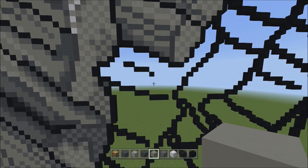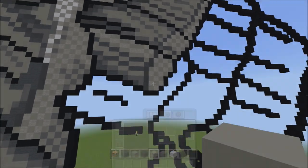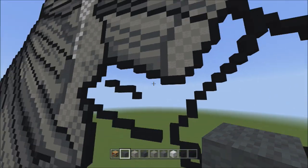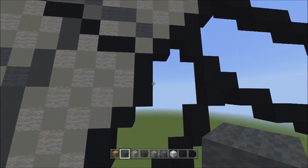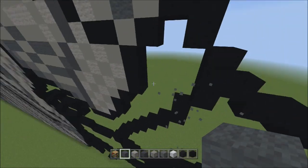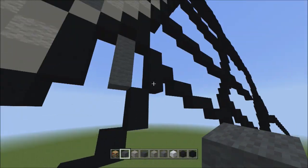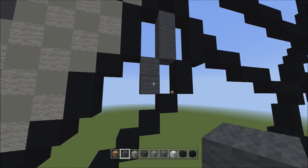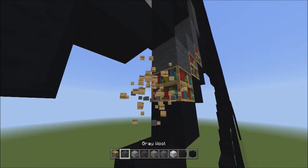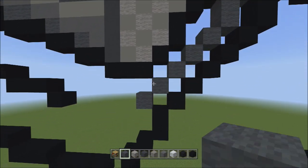Now we're going to work on this area here, and we'll also close off that little area. Start with the gray wool. At the very top right corner of this area, starting from the bottom block of these three black concretes, place three blocks going down on the left — one, two, three. Then place two blocks going down on the left — one, two. Then place five blocks going diagonal down to the left — one, two, three, four, and five. Get rid of those placement blocks.